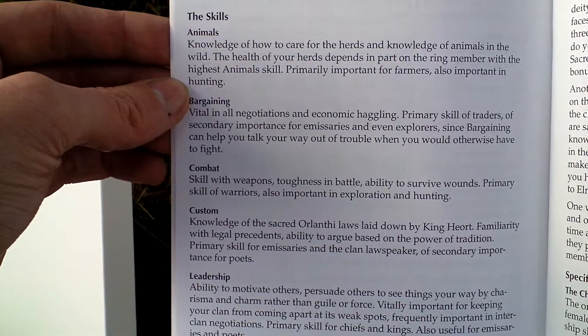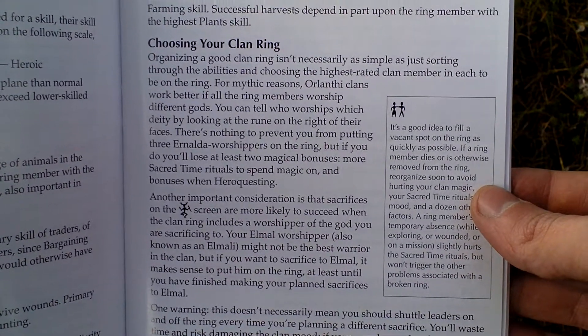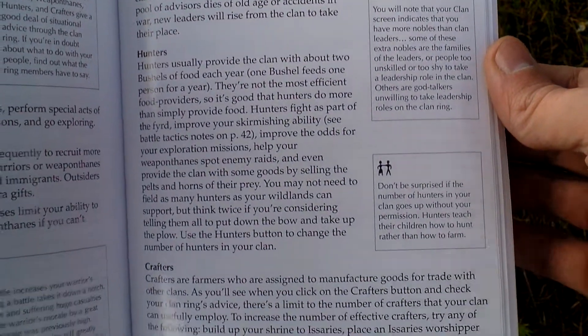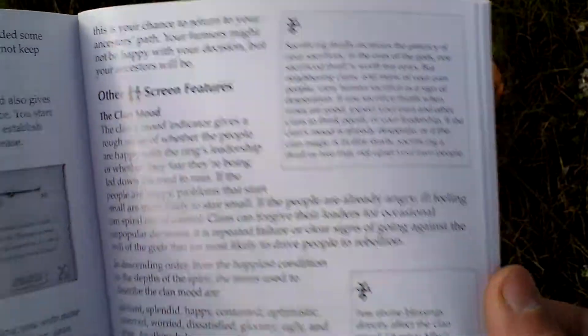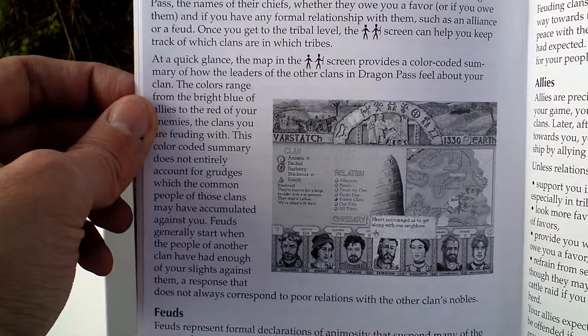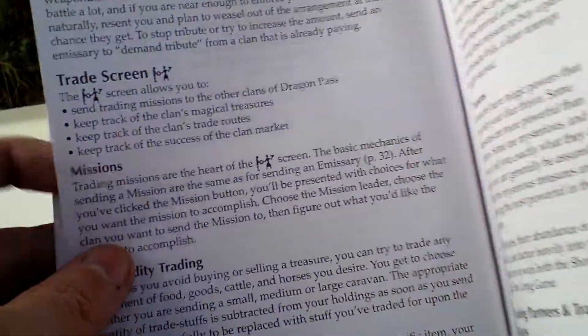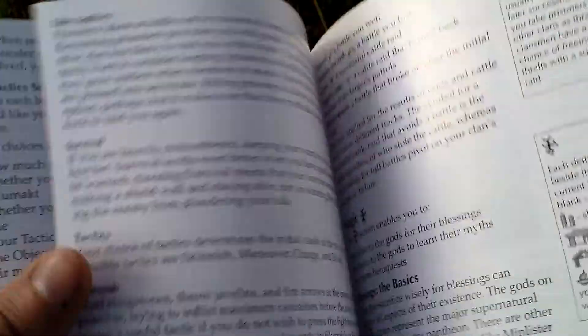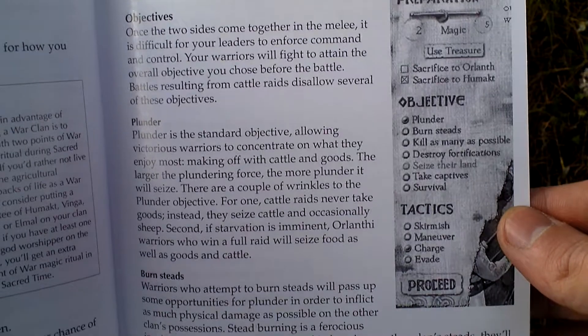Here are the various skills that will help your people in your rulership. Various inhabitants of the land. And again some screens. Something about relations with other clans and tribes, allying yourself with someone, diplomacy and such. Trading. And here's something about war — how to wage war successfully, tactics and such.